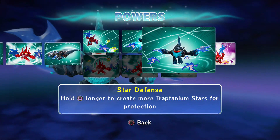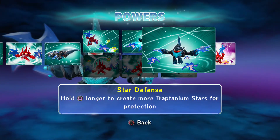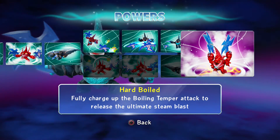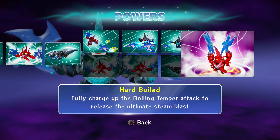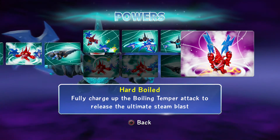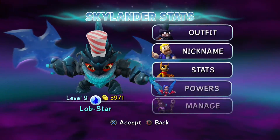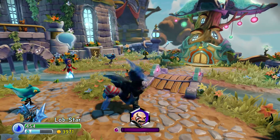Star Defense: hold square longer to create more Traptenium stars for protection around you. Then you've got Hard Boil: fully charge up the Boiling Temper attack to release the ultimate steam blast — and that's the one I like the most. It is so destructive; I love to see him get charged up on screen.